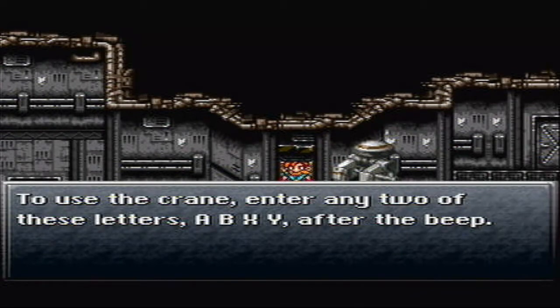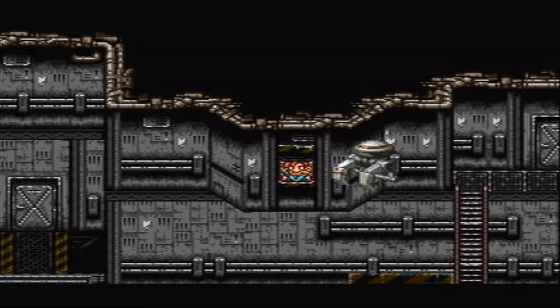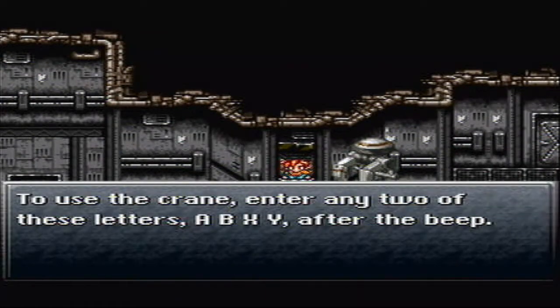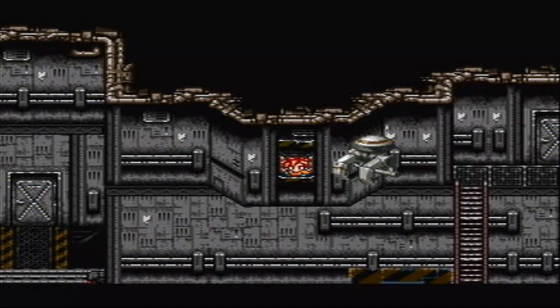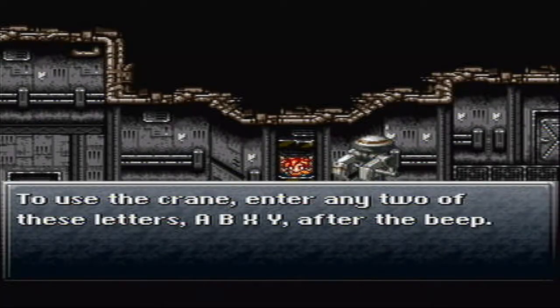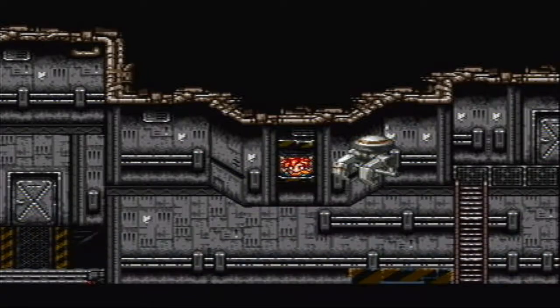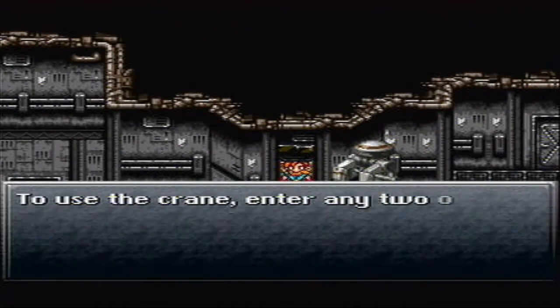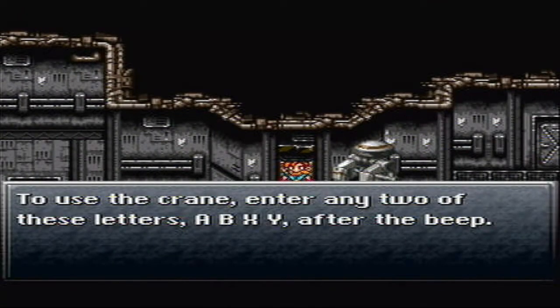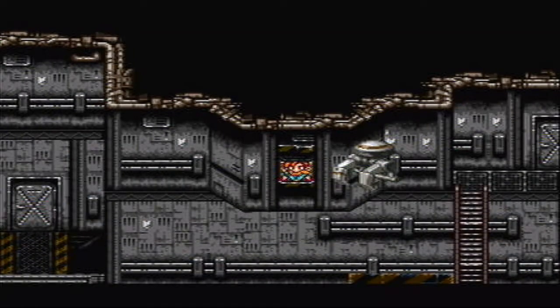To use the crane, enter any two of these letters — A, B, X, Y — after the beep. I tried A-A, A-B, A-Y, A-X, B-A... doesn't work. Is there a certain code I have to put in? There must be a special code or something.